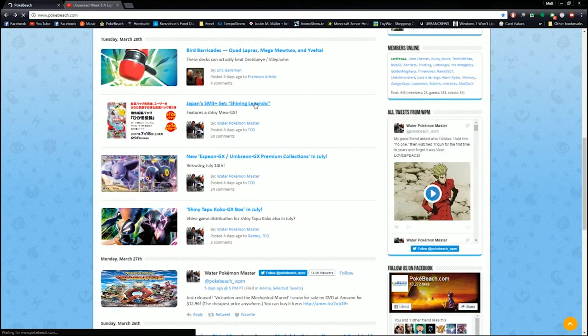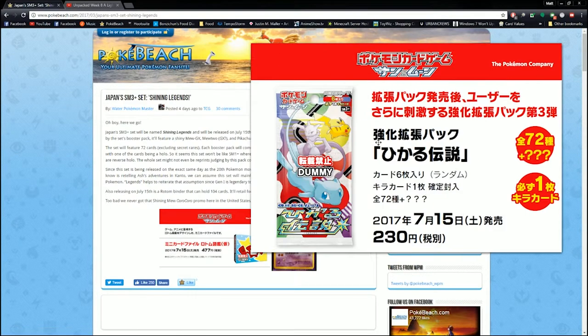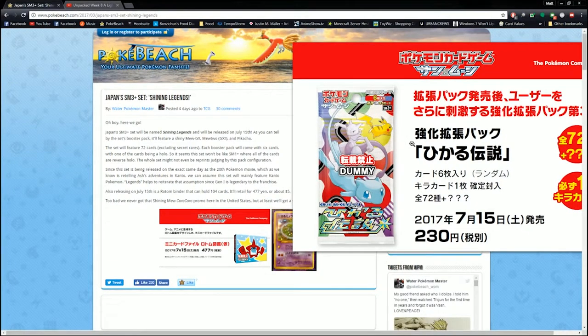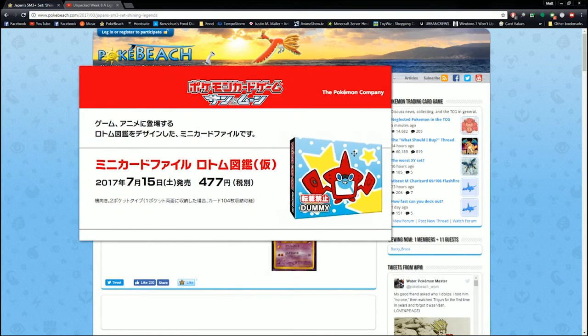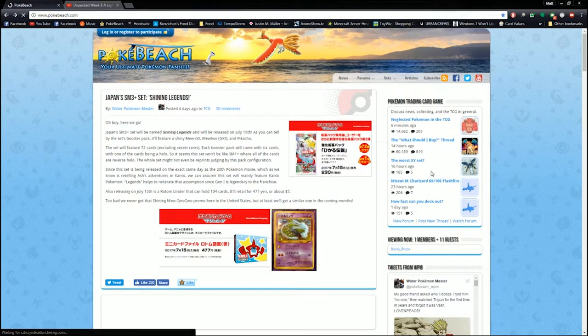The first actual new news — not product news — is that Sun and Moon 3 Plus, Shining Legends, has been announced. It'll be released on July 15th and will feature Shiny Mew GX, maybe Mewtwo and Pikachu GXes. This is a mini set of 72 cards excluding secret rares. Each booster pack will come with six cards, one being a holo. This is all dummy artwork, so don't worry too much — I'm sure we'll get more information at the end of May or early June as to what actually comes in that set, since Guardians Rising hasn't even come out yet.